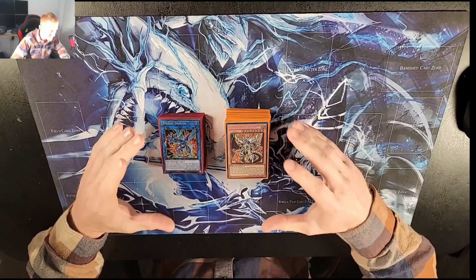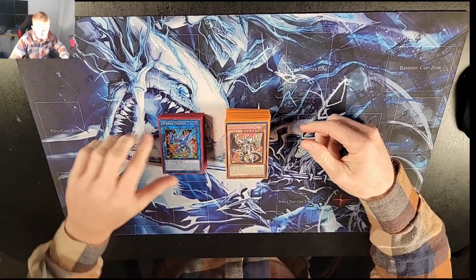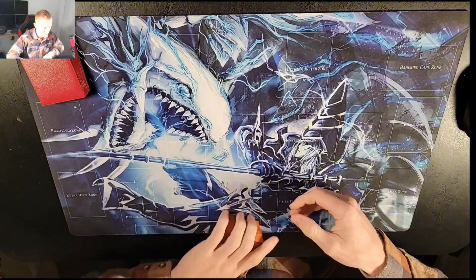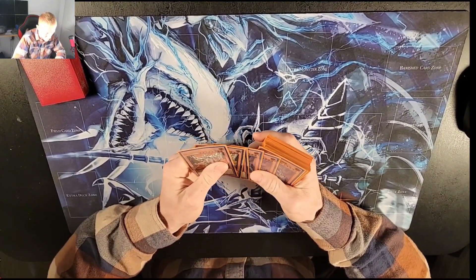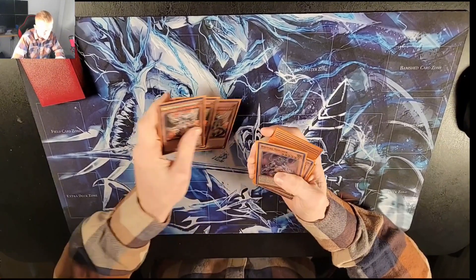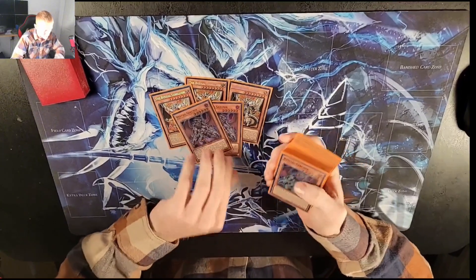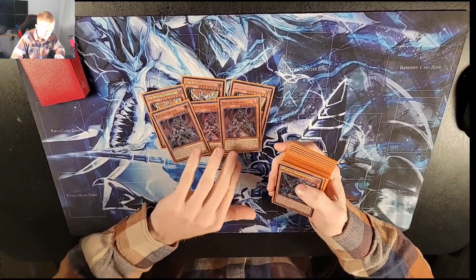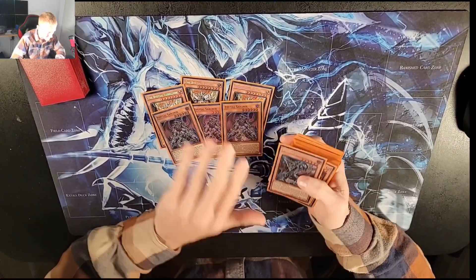I have a Bestial Horus Resonator deck profile for you today. Starting with the main deck - the Bestial package. We have three Lubelion, three Serenir. These are what gets the play started with your Bestial package.